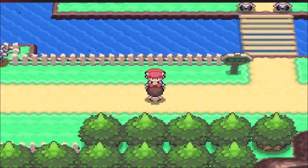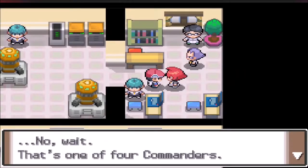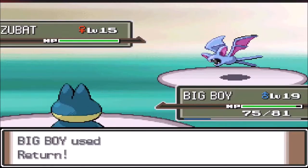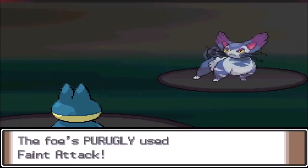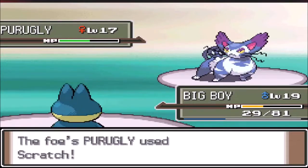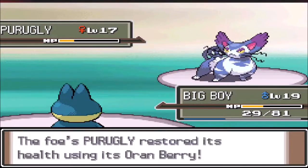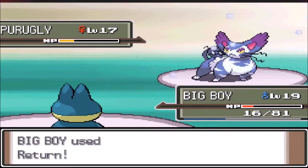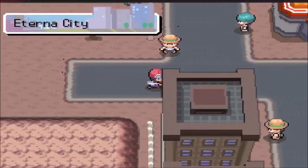We run to the little girl saying her dad's been kidnapped again — why does this keep happening to him? We get the key to take on Mars and save this dude yet again. The Zubat starts off with Bite, we use Return almost taking it out, then finish it off with another Return. Stunky comes in and uses Fake Out causing us to flinch, we get hit with Faint Attack, then use Return. Another Scratch lands so we Return again taking it to red, but an Oran Berry brings it back to yellow. We take another Scratch, then finish with Return. We save the guy and make our way to Eterna City, heading straight to the gym.